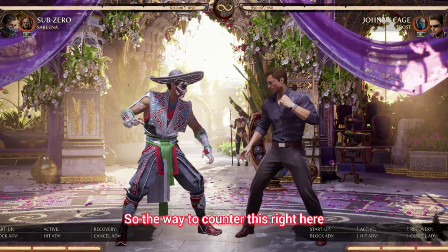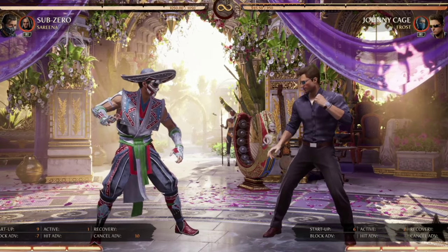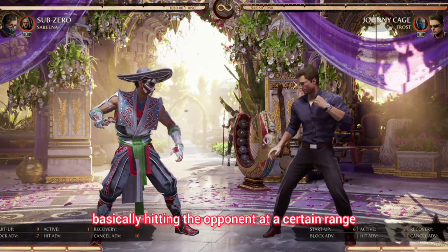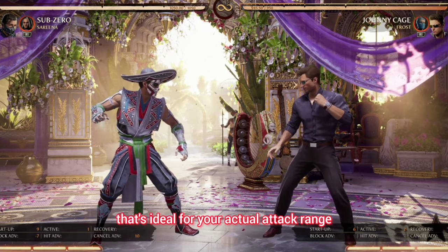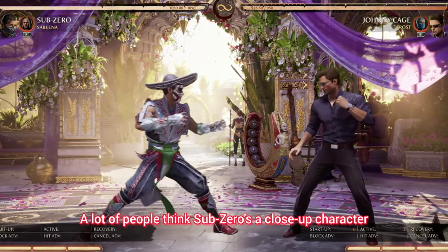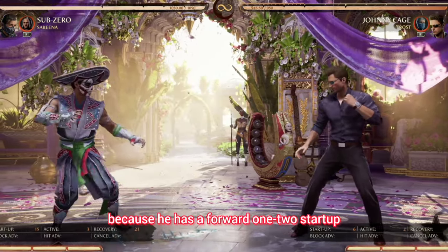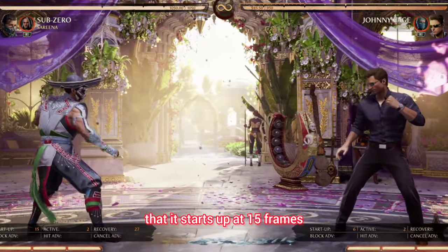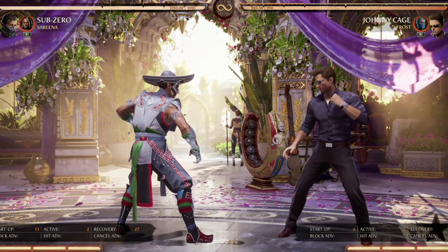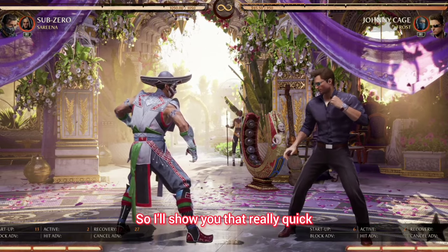So the way to counter this — see how the actual spacing is what we're going to talk about with whiff punishing. To describe it forward, basically hitting the opponent at a range that's ideal for your attack range. Sub-Zero excels at medium range. A lot of people think Sub-Zero is a close-up character, but Sub-Zero has a forward 1-2 that starts up at 15 frames, and his back 3 — which is his back slide kick — is literally 13 frames. You can basically mix your opponent up between mid and trip.